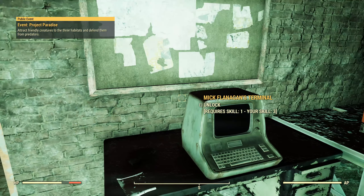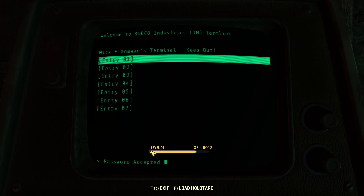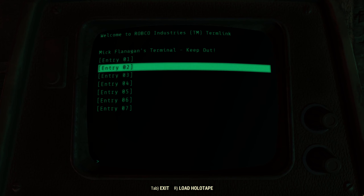We also have a pompadour wig right there, and a dog bowl on the desk there. This is Mick Flanagan's terminal, with seven entries. Entry one: 'The first layoffs hit Hornwright this week. Twelve men, all with families. Some of them worked at the company for ten years or more. No warning, no severance — it was all in the contract. Hornwright reserves the right to terminate this agreement at any time without warning. It's kind of ironic how a bunch of stinking lawyers with pens could break the backs of miners with pickaxes. Turns out they started bringing in robots from that newfangled AMS company that built Watoga. That means something needs to be done before we all lose our jobs.' The interesting thing here is there seems to be a conflict in terms of who created the auto miners, because it says here 'from that newfangled AMS company,' but everything we find at AMS and everything we find at Hornwright says they were made by Hornwright with help from RobCo — could just be local on-the-ground confusion.